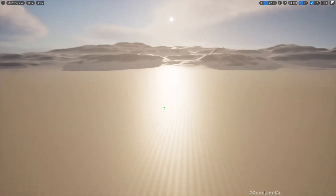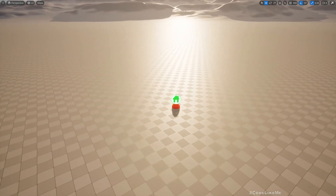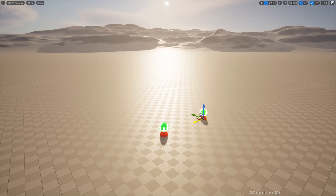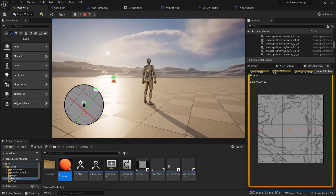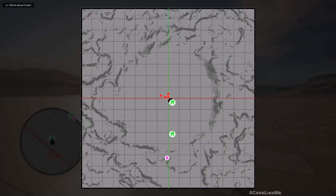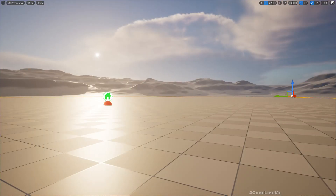Similarly, if I duplicate this checkpoint and play the game, when I open the map you can now see two house icons — this is the checkpoint I just duplicated. So everything is updated real-time.